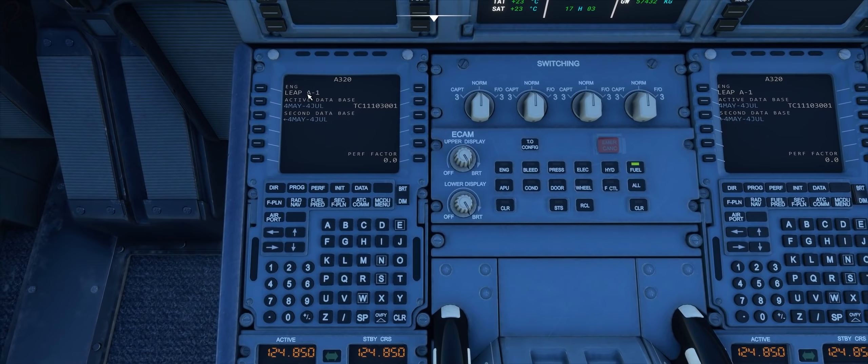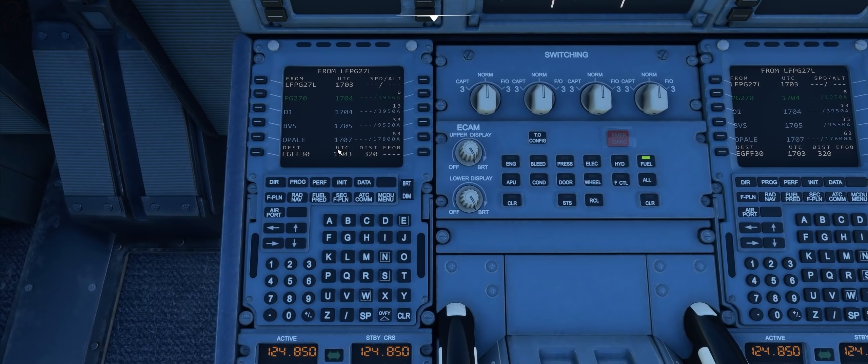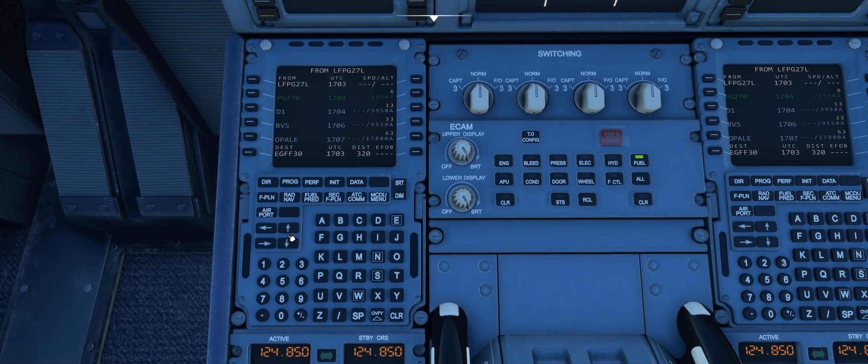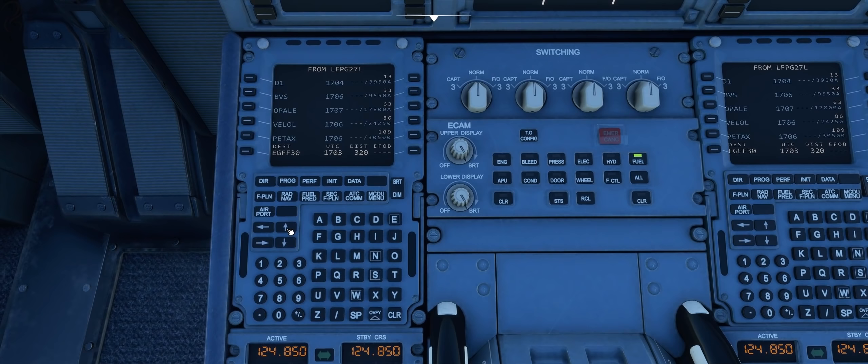If I can just get down to it here using my cameras — you can see the active database is correct, which is all good. And if I go to the flight plan page, there we go, it just pumps it all in. I don't even need to do that — that is so good. So taken out of LFPG, which is the field point, 27 Left is where we're departing from using the Opal 1 Alpha departure.